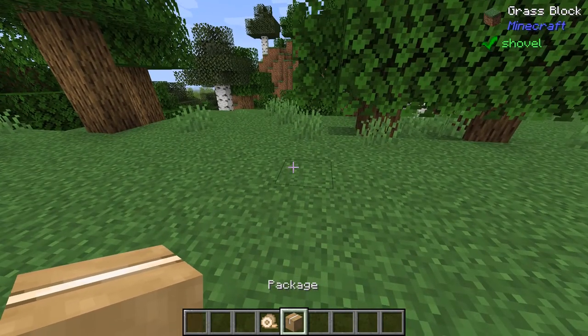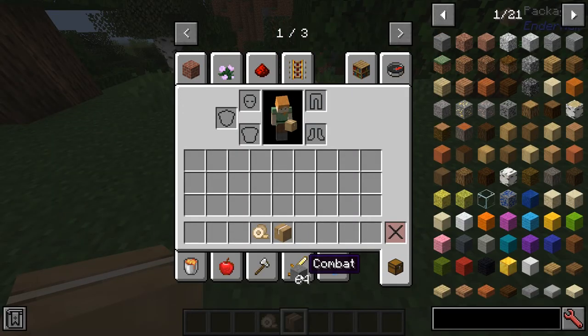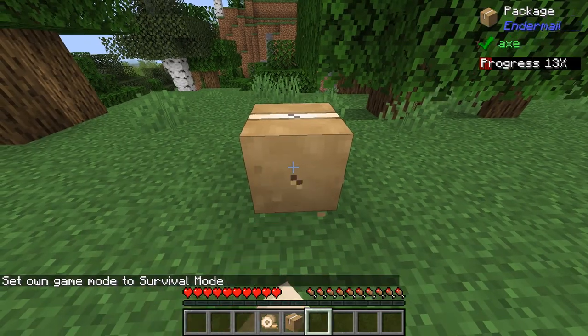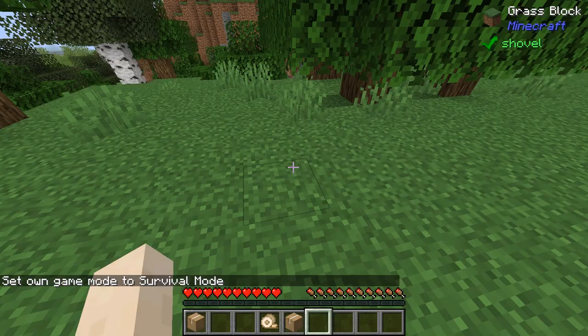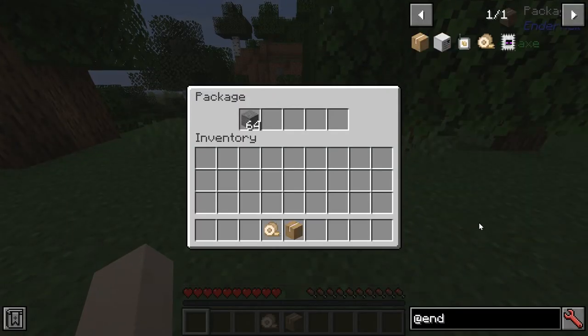Similarly to storage drawers or Mekanism cardboard boxes, you might understand what's going to happen here. If you put some stone in the package and break it, that package is going to retain its inventory. That's one pretty cool feature of the mod.